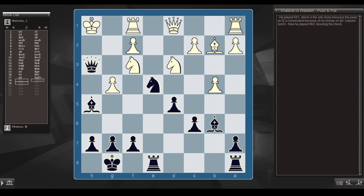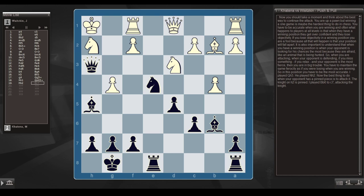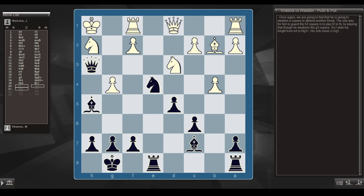He played king h1, the only move — because the f2 pawn is non-existent given my bishop on b6. I played queen takes h3 check, and he played knight h2, blocking the check. Now you have to figure out the best way to continue the attack. You're up a pawn, but converting a won game is maybe the hardest thing to do in chess. When you have a winning position, you have to stay accurate — players at all levels get overconfident and lose objectivity. Also understand: when you're winning, your opponent is looking for chances the most — like an animal being hunted. Maintain the same ferocity as if you were losing.